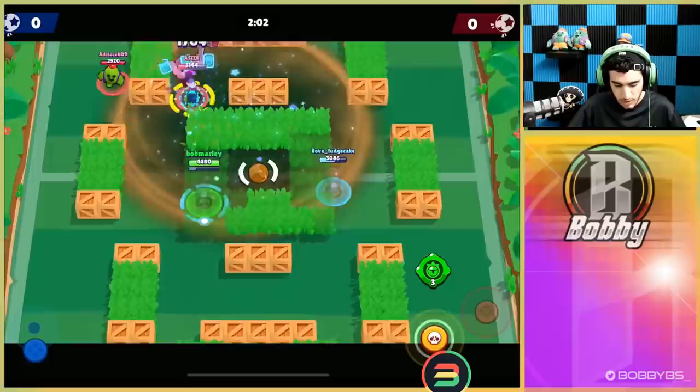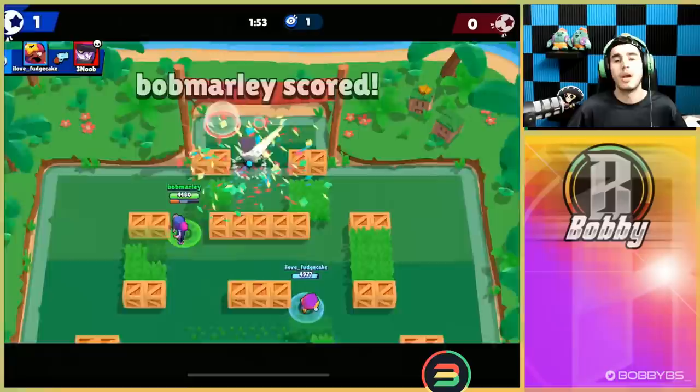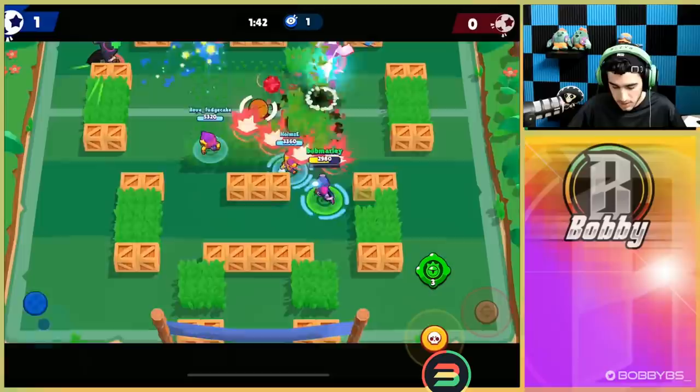Sandy is going to use super so we're just gonna move back over here and go for this double pull. The key with Tara is to try and be as sneaky as possible. They had no clue where we were and we were able to get that double pull. As you guys know, a double pull with Tara is going to be very easy to score.